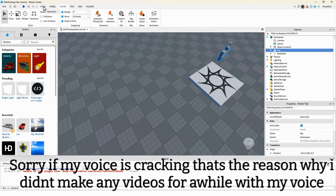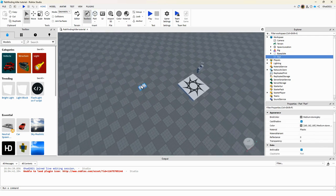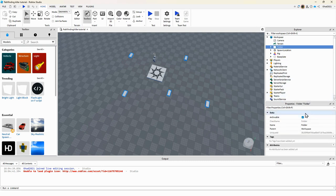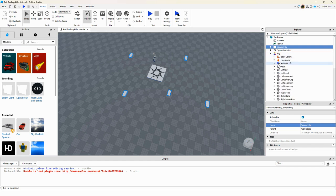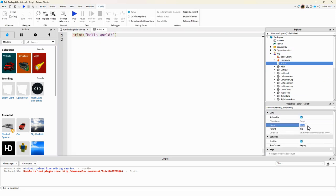If you go to Home you'll see some parts — you can click and create a few around the map. Double-click and group them as a folder. Name this folder 'waypoints'. On the rig, you can delete the animate script and put a server script inside.